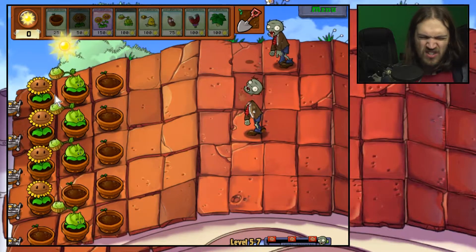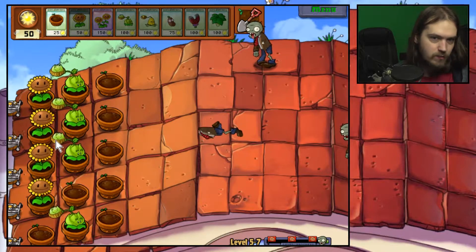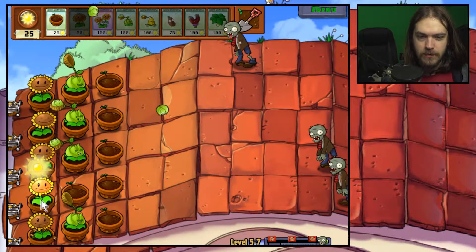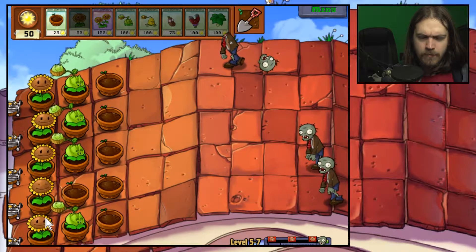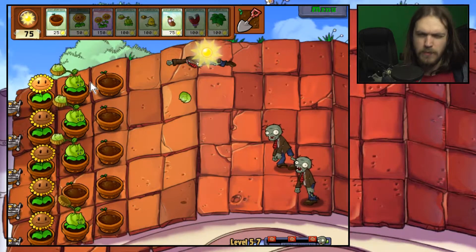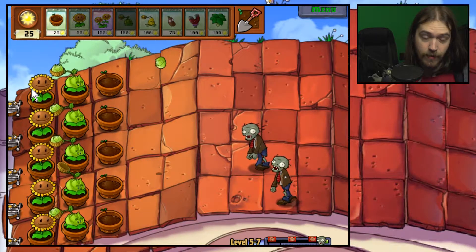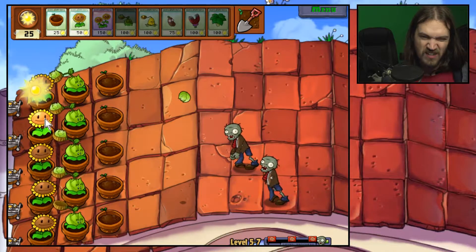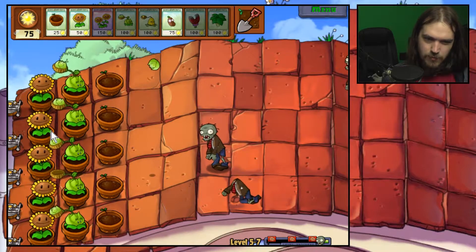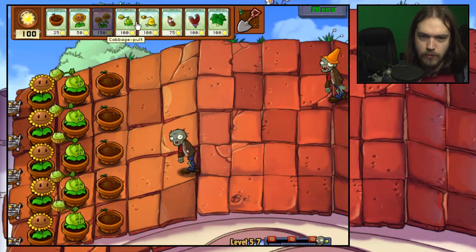I'm going to be able to produce sun so quickly that it doesn't matter when things get stolen because I can just replace them instantly. I'm thinking I might have made a mistake there — had I known how long this level was I probably would have made a different decision. If I die I'm going to make a different decision, but I'm probably not going to die because I don't think it's going to be that difficult.